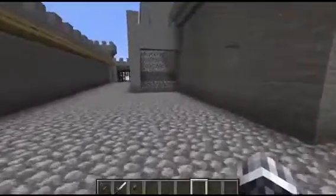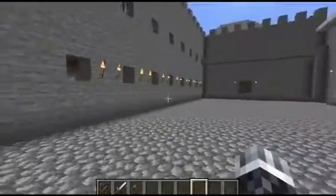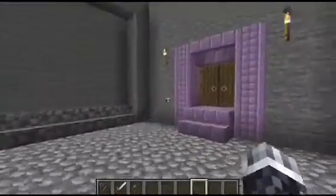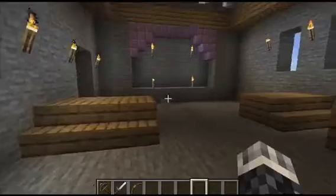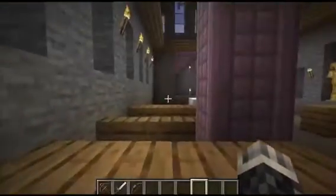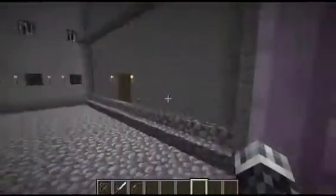If we go forward we see some stairs, and going up them brings us into the inner courtyard. On the right you have the chapel — the place where people worship God. We open the doors and walk into the most holy place in the castle. You have the pews, the holy cross, stained glass windows, the place where the priest sits and prays, and some golden armor skeleton guards — pretty scary.